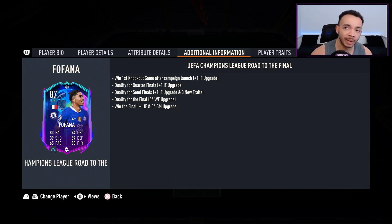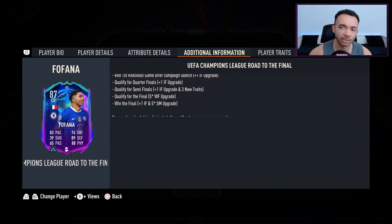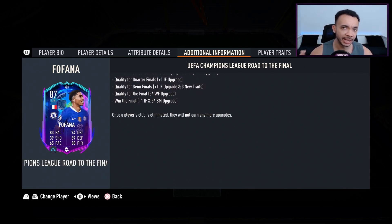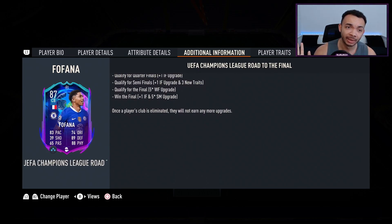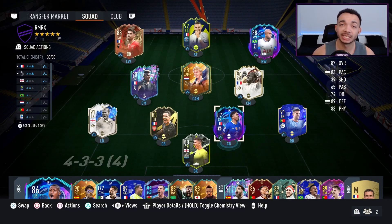They've given us some information on the upgrade pattern. It says win first knockout game after campaign launch, so that doesn't include the Dortmund game they just lost. If they beat Dortmund in the next game and qualify for the quarter-finals, it looks like he'll get a plus-two upgrade — that's a big upgrade. He's got the injury-prone trait, which isn't great, but he's got the dives into tackles trait. I'll be playing him at centre-back next to Saliba in a 4-2-3-1 narrow.